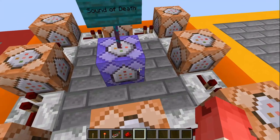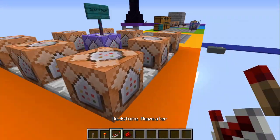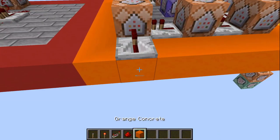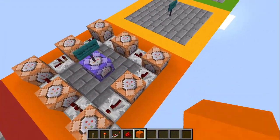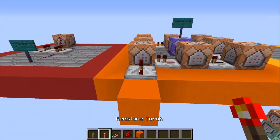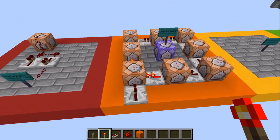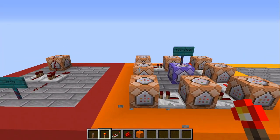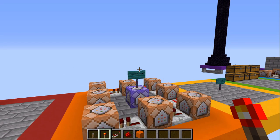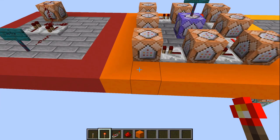Next up is a command known as Sound of Death. This is going to make your friends really angry. I'm going to take a repeater, put it right here, add an extra block — we have another clock going around except there are command blocks going in a circle. I'm just going to power this, and as you can see, there are many meows.